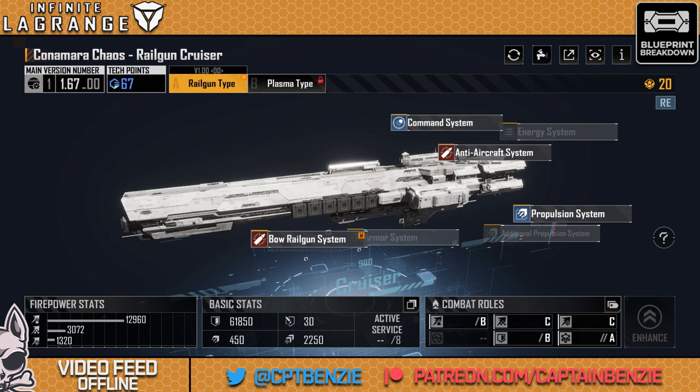I like to go for fleets that are mixes primarily of destroyers and frigates with a couple of cruisers sprinkled in. So for me, a destroyer fleet that has eight Connemara Chaos in it deals absolute havoc to everything.